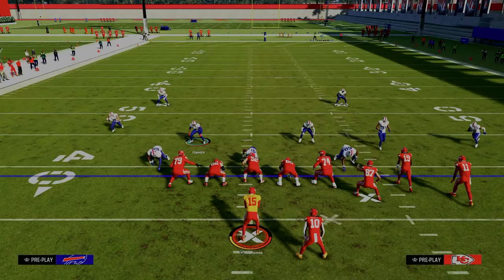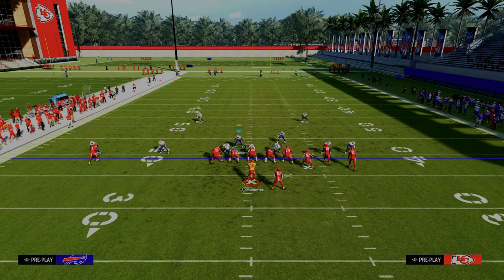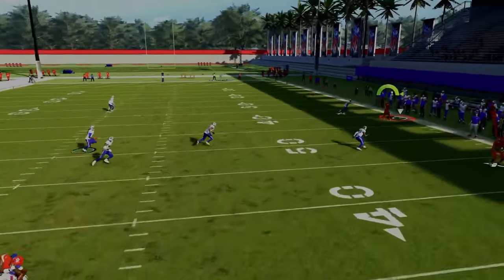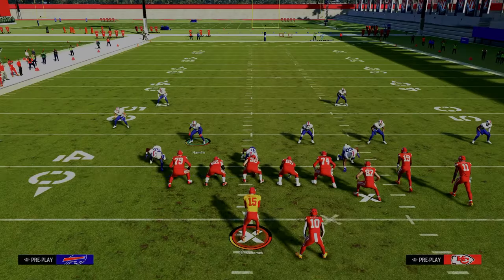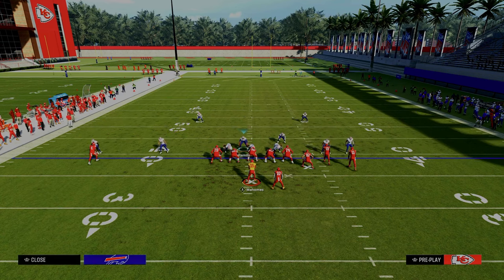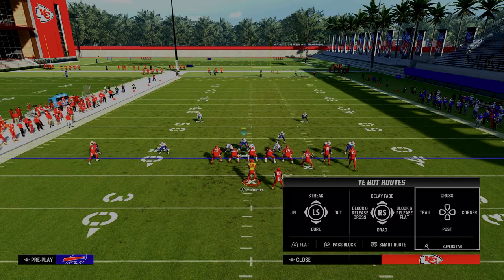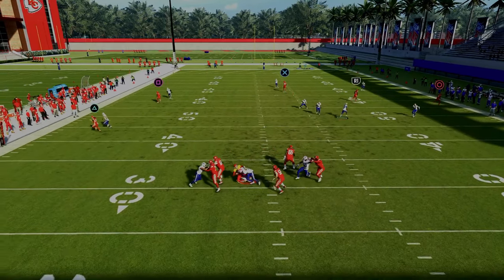These are some ways you can really utilize roll coverage to take away some of the most popular formations in the game. Based on the tendencies of what they're doing, whether you want to use a seam flat, a hard flat, or a curl flat, that is all up to you. Thanks for watching. If you want to get my entire dollar three-two defensive ebook, it's available by joining the Patreon for just $10 — it'll get you access to all of our offensive and defensive ebooks. Head down to the description and click the link below.